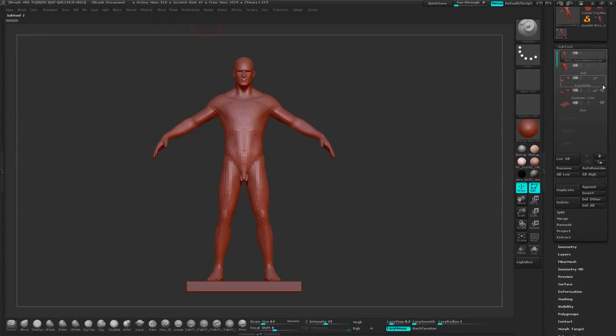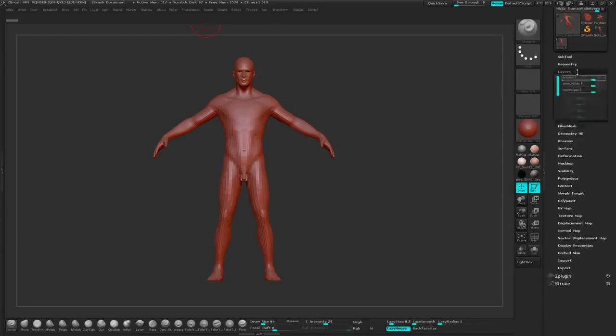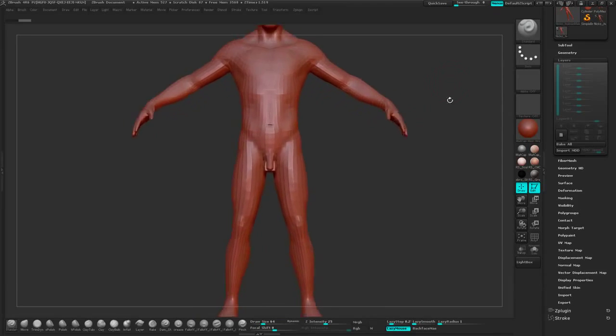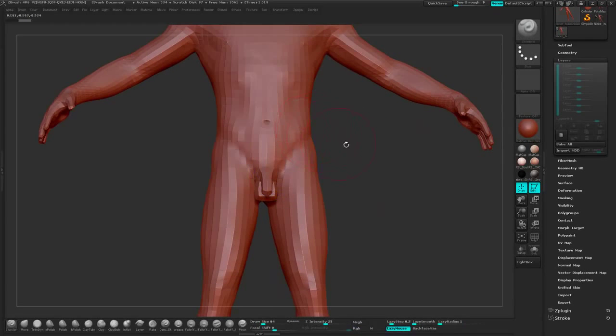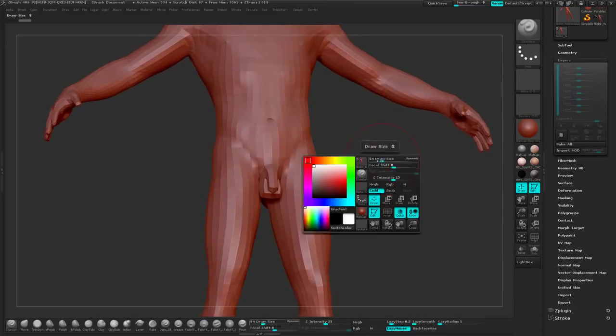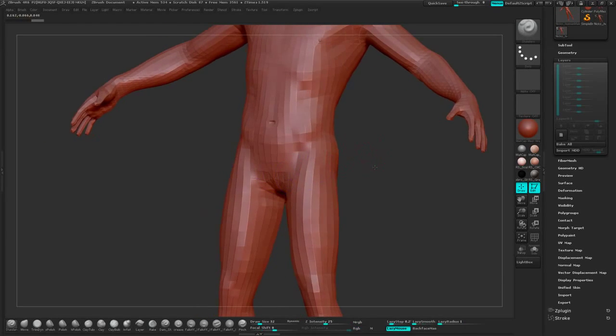We're going to go into the subtool menu and turn off the floor. We'll leave the eyes on because they're always handy. From here we're going to go into layers, because this has some layers already set up. We're just going to press Bake All to flatten them all down. And then, being as though we don't need any genitals, we're going to go ahead and remove them — just smooth them down with Shift.